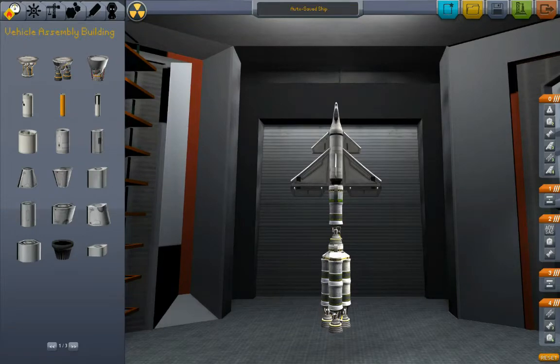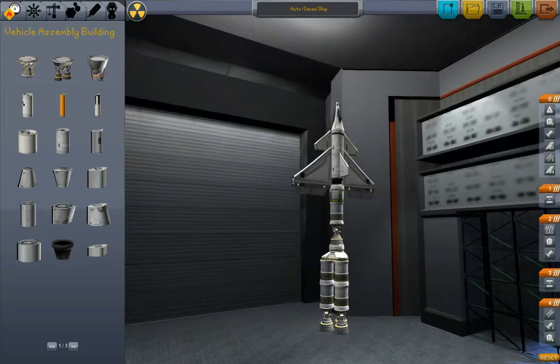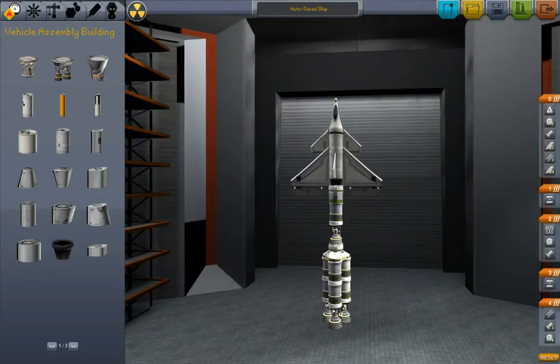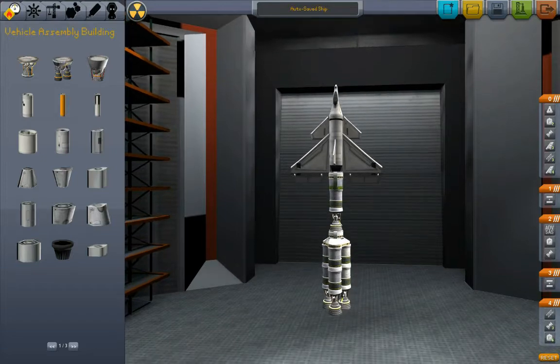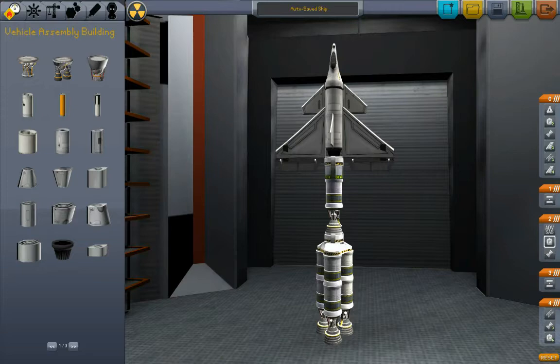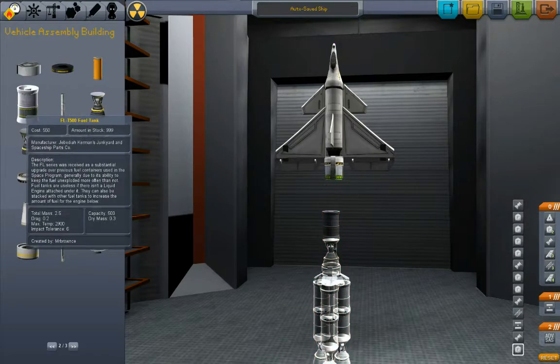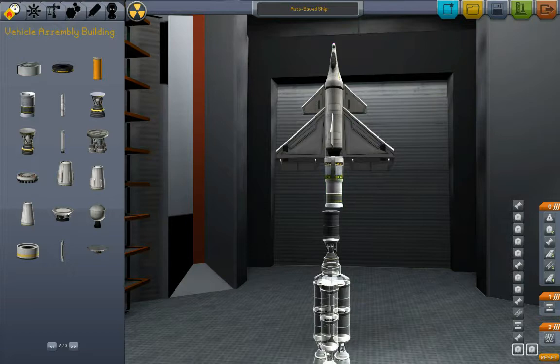Welcome back. We're gonna try this again. This is the design that we got out of the atmosphere, but we did not get into an orbit. I want an orbit. So let's add some more fuel tanks. I don't think we had enough fuel to get into orbit — we ran out of juice. More juice.